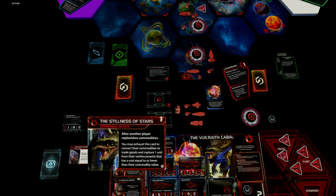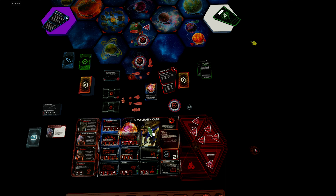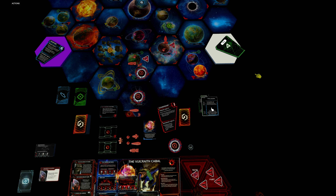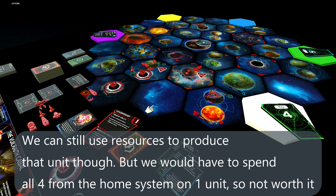After the construction player, the green player up here plays the trade strategy card immediately, meaning we can use our agent. After another player replenishes commodities, we may exhaust this card to convert their commodities to trade goods and capture one unit from their reinforcements with a cost equal to or lower than their commodity value. They are at least a three-commodity faction, so we grab a carrier from them. Then the warfare player takes his turn, and as our second action we activate Rivera, move out with a dreadnought and one infantry.